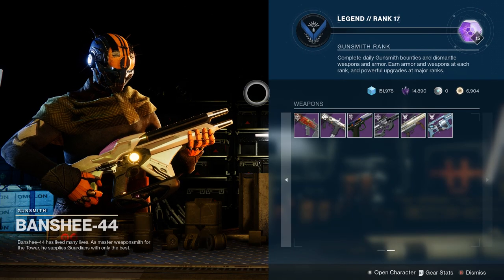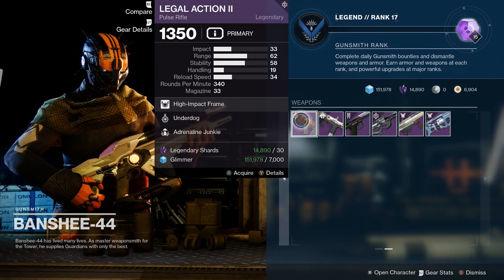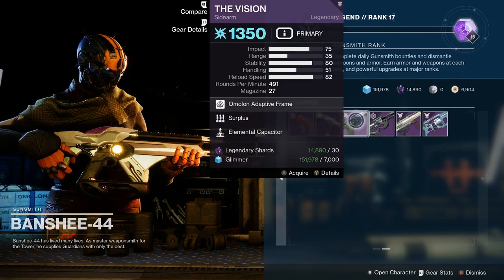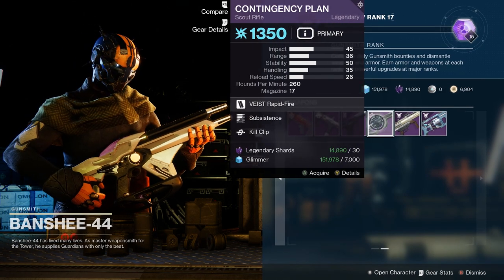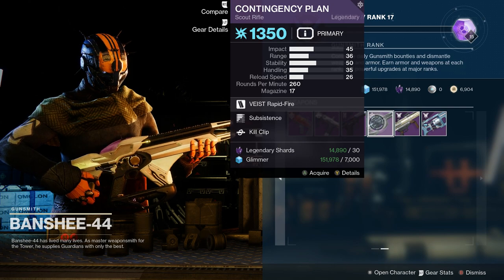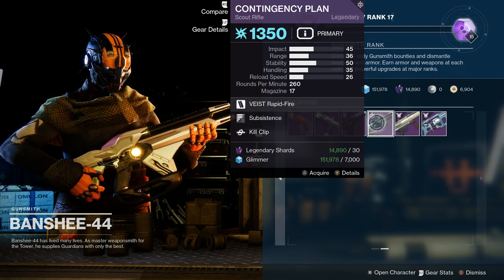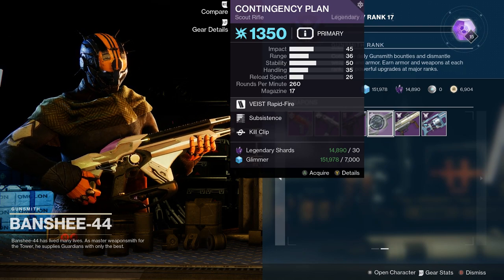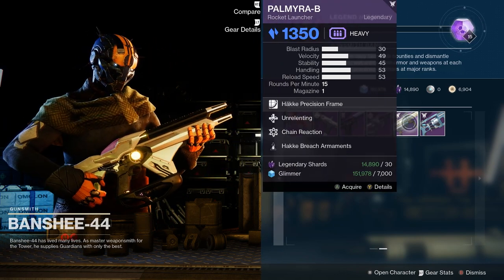Over at the Gunsmith this week, he is rocking the Legal Action 2 with Underdog and Adrenaline Junkie, the NEOD with Fragile Focus and Surrounded, and the Vision with Surplus and Elemental Capacitor. There's a curious roll on the Contingency Plan with Subsistence and Kill Clip — it would generally be a decent combination if Kill Clip weren't activated by reloading, but Subsistence is going to make it so that you don't have to reload. If that were swapped out with something like Frenzy or Rampage, that would probably be a better roll.